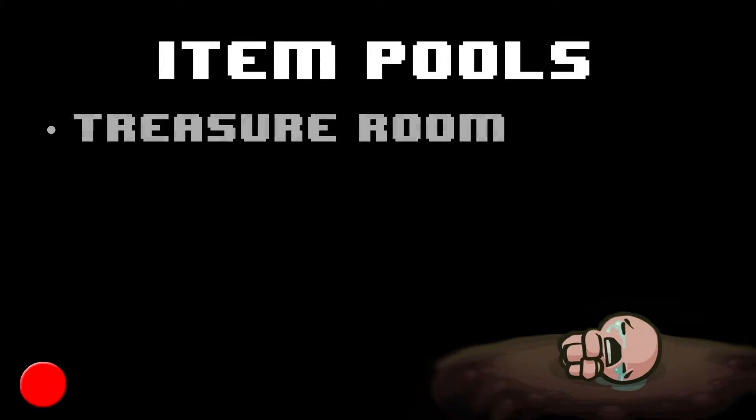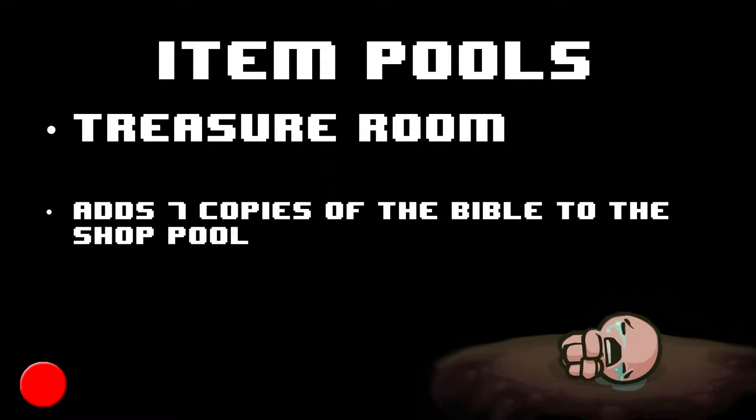The rosary can be obtained from the treasure room pool. However, it adds seven copies of the Bible to the shop pool, most likely a reference to its 'Faith Up' text upon collecting.